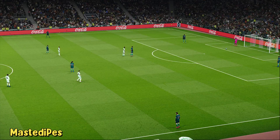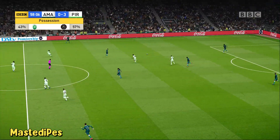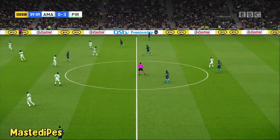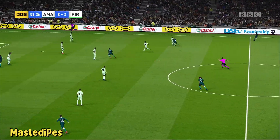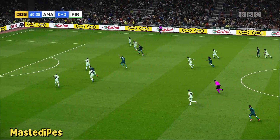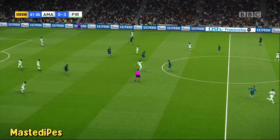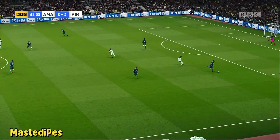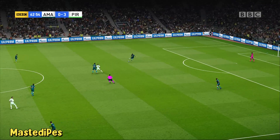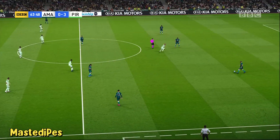Substitution on the field — so now we're going to get those changes we have been expecting. Number 4 coming off; coming on to replace him is number 10. Forward it goes. Well, that's the first attempt we've seen at one of those breaking passes, just to spread the play. Someone looks like he's in need of protection here — he's been identified as a menace and they're dealing with him accordingly. We can expect more of the same.